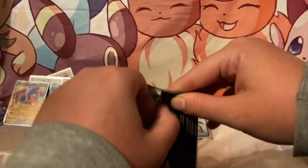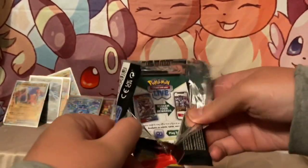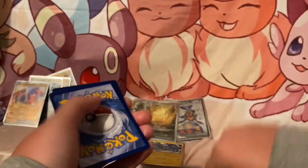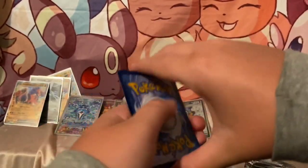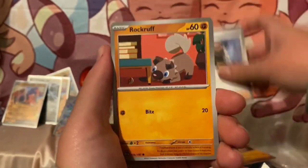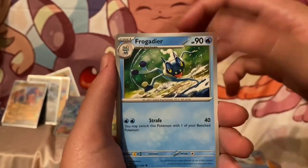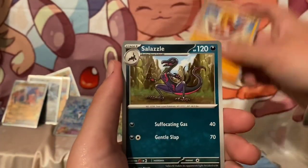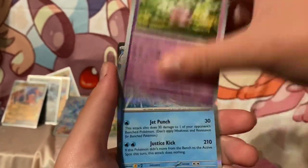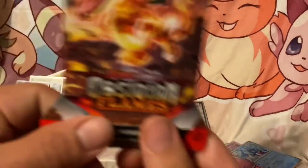Got the last one for me over here. All right — Glimmet, Rime, Rockruff, Wigglett, Frogadier, Stunfisk, Salazzle, got a Claydol, Clefairy, and a Palafin. All right.